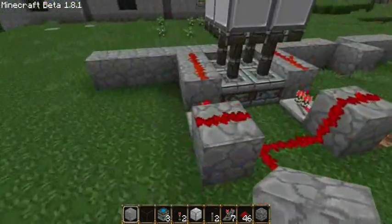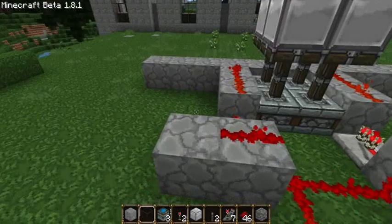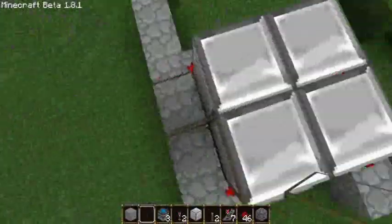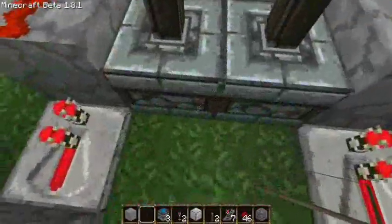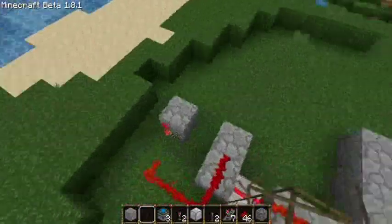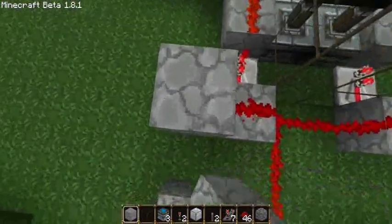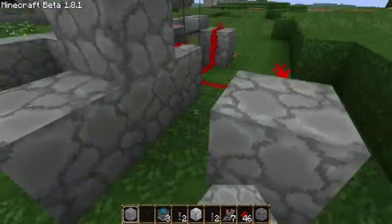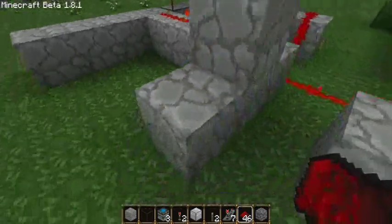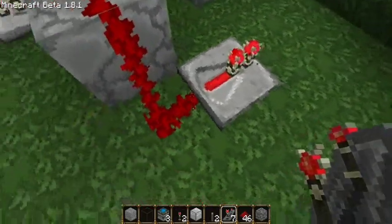Now I can work on the intake valves. We've got to bring the redstone way up, and to give us a better understanding, let's put glass around the chamber on both sides. We've got to bring the redstone up this high. I'm going to put a block here for the loop — let's just do the loop right away. The loop just comes down.